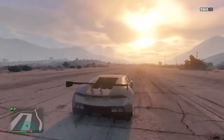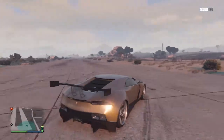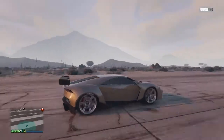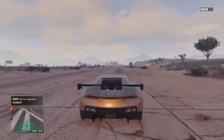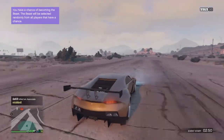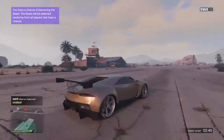Another good car to do it with is the Sumo RS. It's not half as good as the Comet by any means, but it's still a good car because it's all-wheel drive and has a pretty good takeoff. When you lower it, it gives extra speed, so that's really it for those two cars.